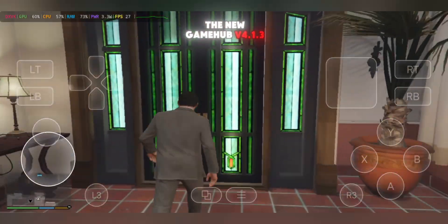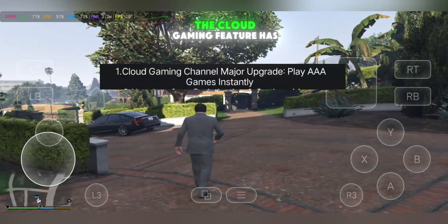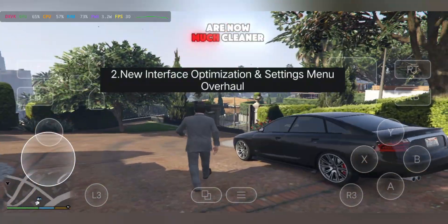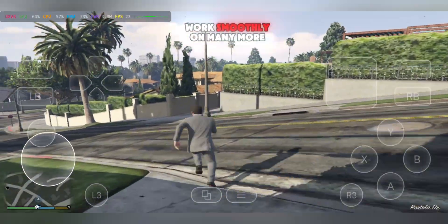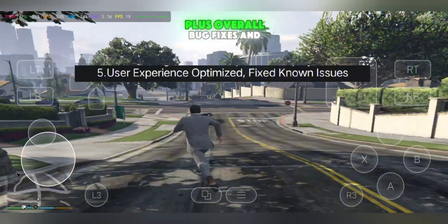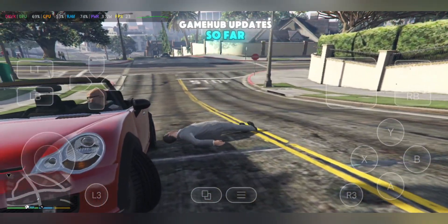The new Gamehub V4.1.3 update brings several big improvements in one shot. The cloud gaming feature has been upgraded for faster AAA game streaming, the UI and settings are now much cleaner, and most importantly, Mali GPU support is fully unlocked, allowing PC emulators to work smoothly on many more Android phones. Add to that the seamless controller pairing, plus overall bug fixes and performance optimizations, and you've got one of the most solid Gamehub updates so far.